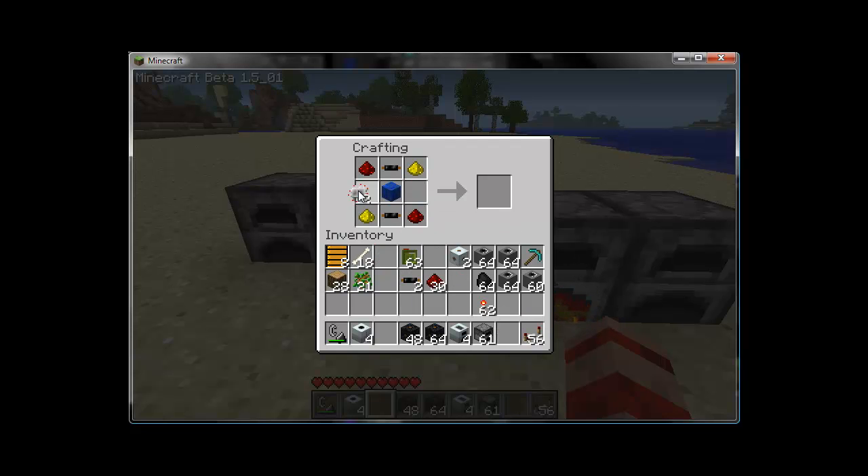Before we can make the EC Manipulator, we have to craft its pieces. You're going to need advanced circuits — one to be precise, but the crafting recipe gives you two. You'll need a block of lapis, glowstone in either corner, redstone in either corner, cable in either corner, and two electric circuits. Then with one of those advanced circuits, you'll need three more redstone and two pieces of cable to craft the EC Manipulator.